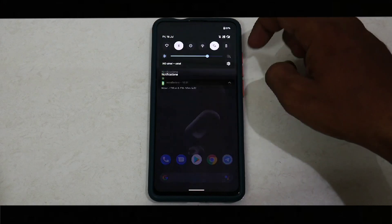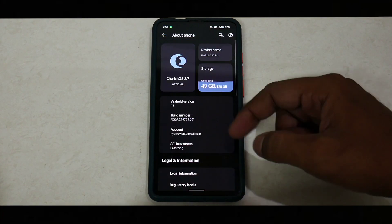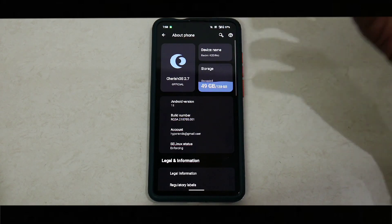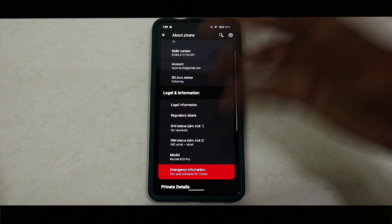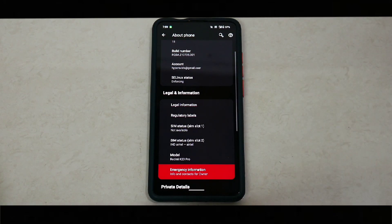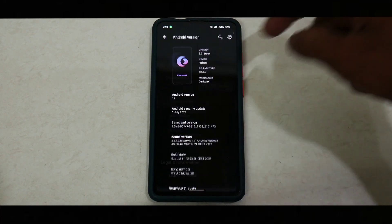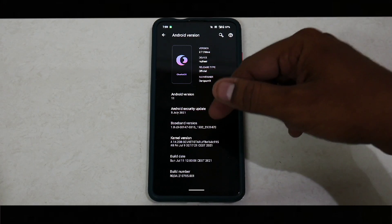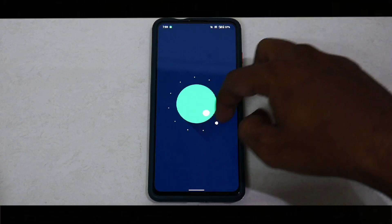Let's go to About Phone. Cherish OS version 2.7 official, 49 GB available of 128 GB, Redmi K20 Pro, Android 11. If you tap on Android version 11, you can see the security patch is the July security patch, and the kernel is the Soviet Star kernel. Keep tapping and you get the cat Easter egg — let's see if we can catch a cat.